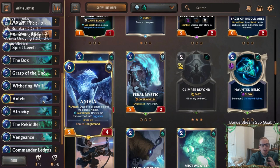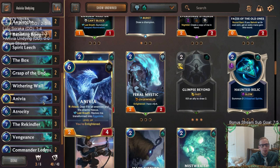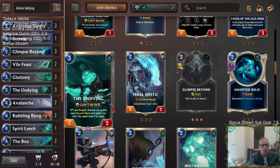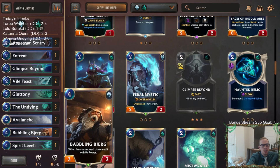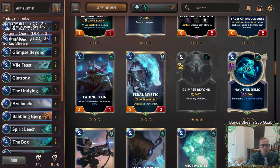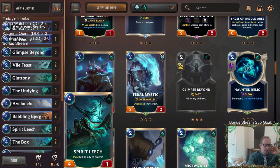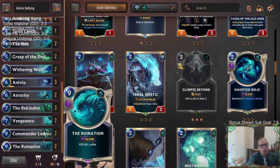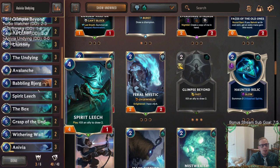We're a Gluttony combo deck with Anivia. Our goal is to Gluttony away Anivia and put Rekindler into play, which will then revive the strongest dead allied champion - Anivia - so we'll put her back into play. We can also use Gluttony two other ways: kill Avaros and Sentry to put the Undying into play, or kill the Undying and put Babbling Björg into play. We end up having three four-cost units, so sometimes we'll get Spirit Leech but should hopefully get Babbling Björg most of the time.